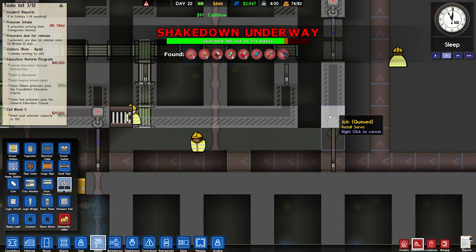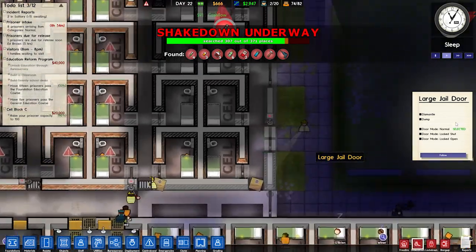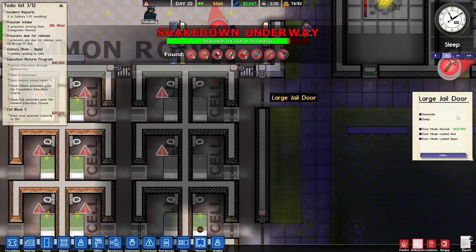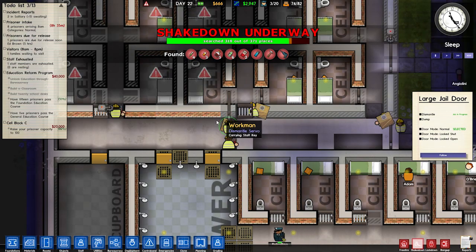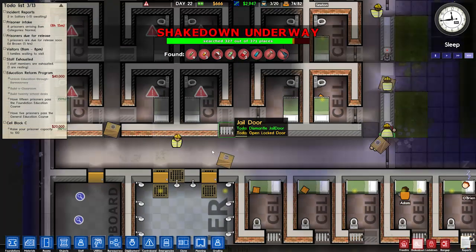So we want to go utilities, door servo, going straight on top of that door there. Similarly we're going to remove all of these doors here — I'll remove the doors first, because that means they'll automatically open. Then we get rid of the servos without having to open the doors ourselves. Because if you remove the door servo first and then they try to remove the door, they can't — it will not open.